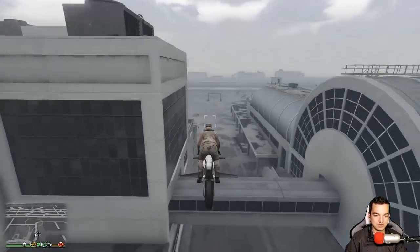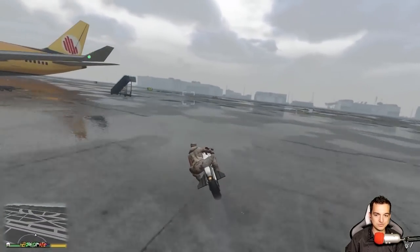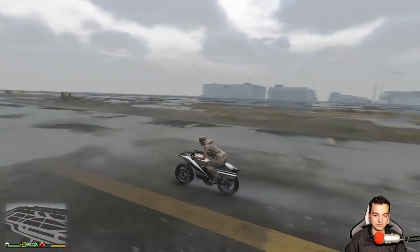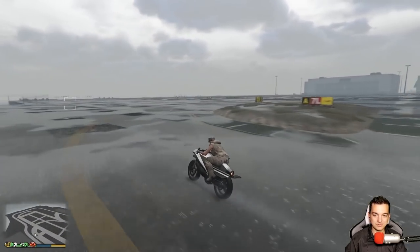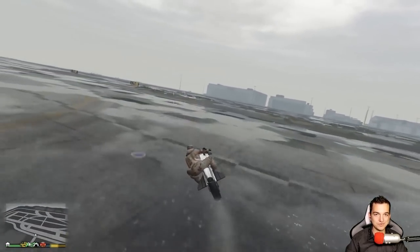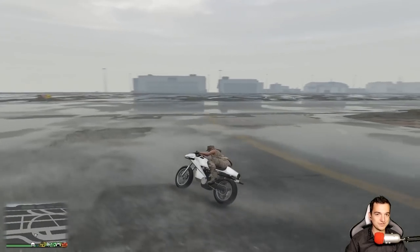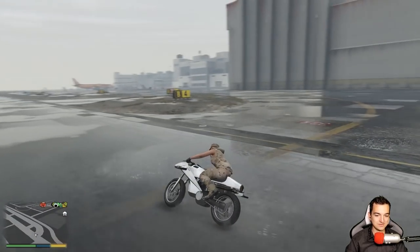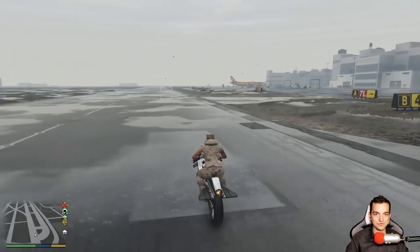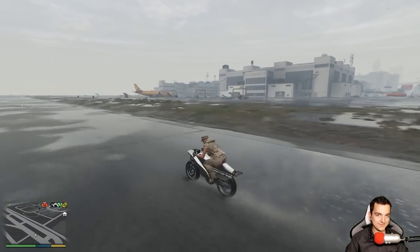Buzzard, jeśli chcemy gdzieś dolecieć z punktu do punktu, jest troszeczkę lepszy, dlatego że możemy nim precyzyjnie wylądować, a żeby wylądować precyzyjnie tym motocyklem, no to musimy się troszeczkę postarać. Czy uwierzycie mi, jeśli wam powiem, że z tego lotniska, z płyty tego lotniska, bez używania dopalacza, jestem w stanie na raz dolecieć na szczyt budynku Maze Bank tym motocyklem?